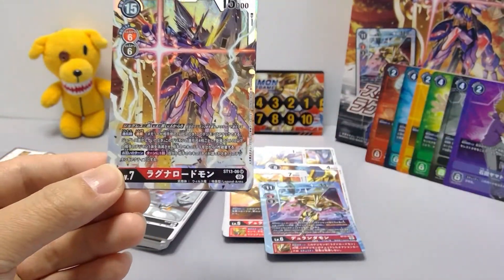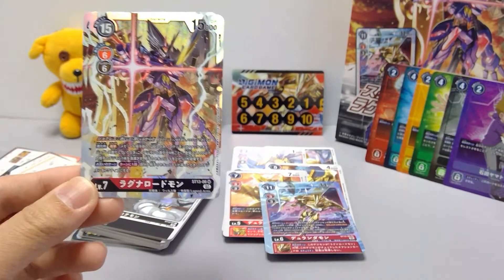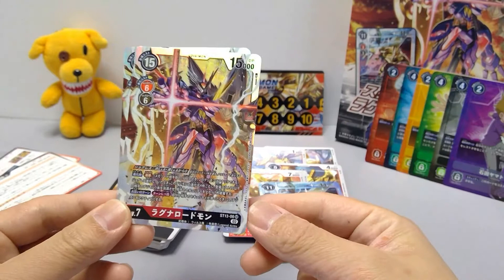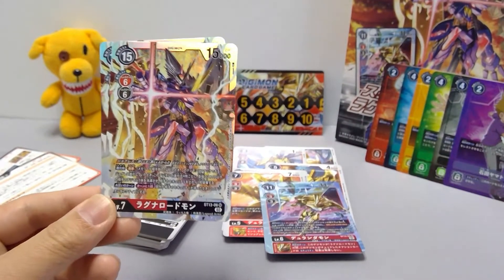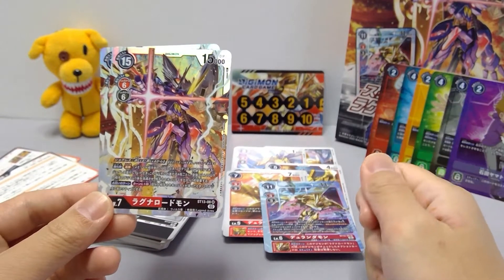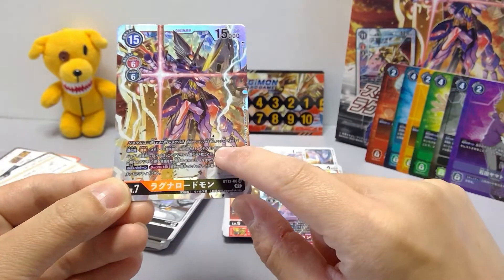If Ragnalordmon was evolved through Jogress, for every four evolution sources underneath it, destroy one opponent Digimon with a play cost of 20 or less and trash the top one card of their security. With eight sources, you destroy two and trash two — and that's before Blitz activates. Also, on either player's turn, once per turn, when security is decreased, this Digimon becomes active — allowing another hit or triggering another effect.